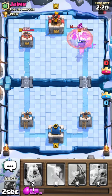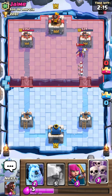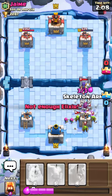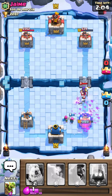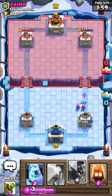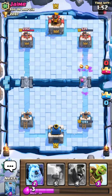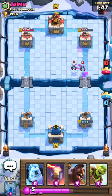I'll zap the witch. I screwed this up but there's a scarecrow — so instead of a fireball I'll put down my scarecrow right in front. I don't care if the witch takes it out because my archers will take out the witch. I'll put down my fire spirits in the back just to make sure something gets a hit off on that tower.